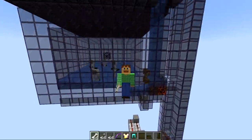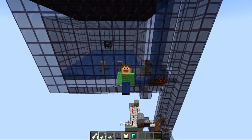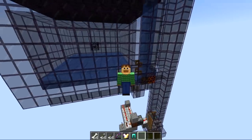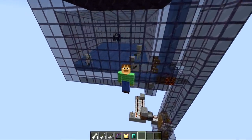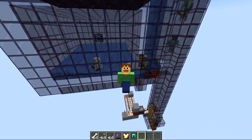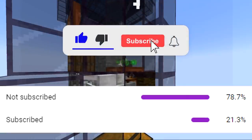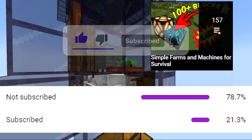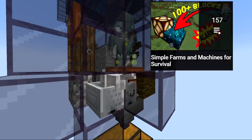Hello there, Ray here, and what you see behind me is the perfect skeleton farm. This thing produces bones, arrows, even slowness arrows, and you even have a chance of getting enchanted bows and armor including diamond. You don't even have to use a sword to kill these guys — it is done using your dog. That means you can stand anywhere within range of the spawner and it'll be working, getting all these items automatically. Remember to hit the subscribe button as well as the bell, as I've come up with thousands of inventions for Minecraft over the years.